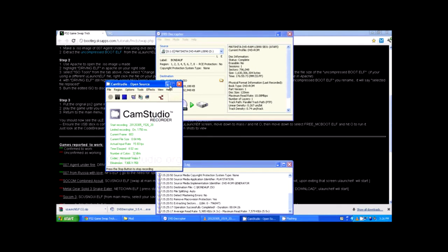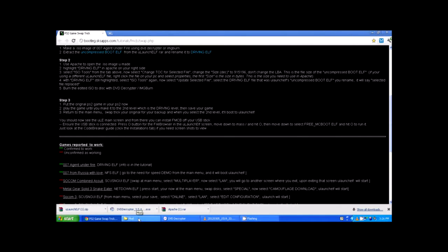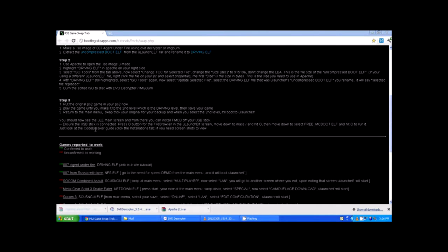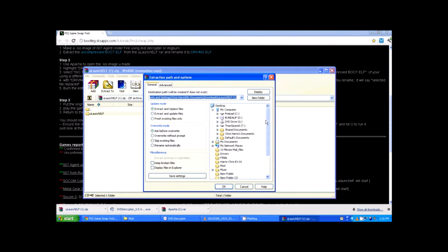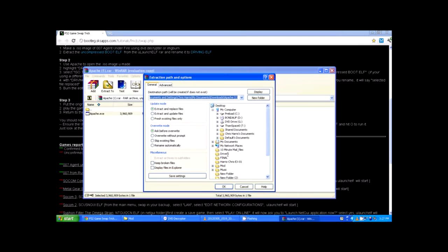When it gets done extracting it'll play a little tune so you'll know it's done. You may as well leave DVD Decryptor open because we're going to need it later. Now, I made a new folder on my desktop called 'mod.' You need to open up the two zip files you downloaded from the link in the description and extract them into that mod folder — uLaunchELF and Apache.